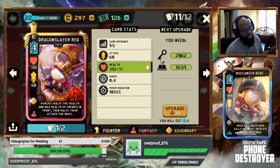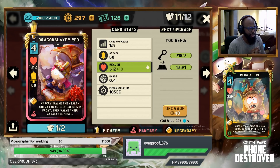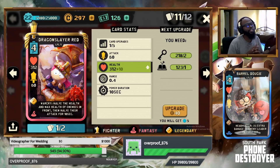It's ya boi Zoggo coming back again for another South Park Phone Destroyer card introduction video. Dragon Slayer Red is coming this weekend to join the fantasy theme.